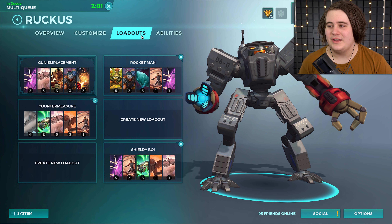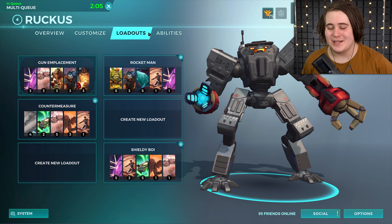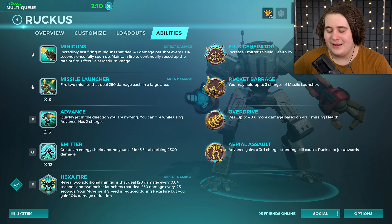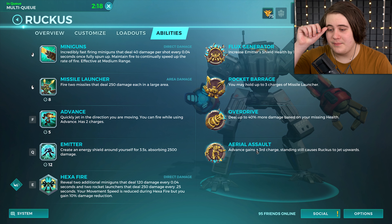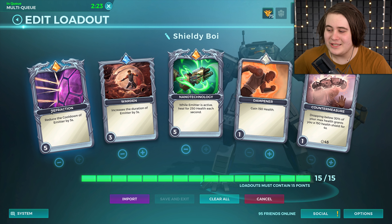Right now I'm definitely not feeling too good and every time I talk my voice kind of hurts a little bit. So like I said, this is going to be quite a short video where we just chill and play some Paladins. I'm going to be playing my loadout for Ruckus that I've labelled Shieldy Boy. It's Flux Generator for Legendary Card and then this stuff. Not one I usually play — I usually go ahead and pick Rocket Barrage, but I think I made a video on that before.